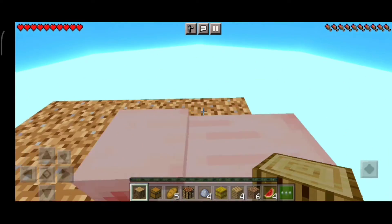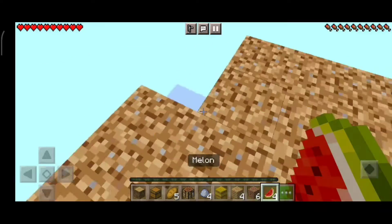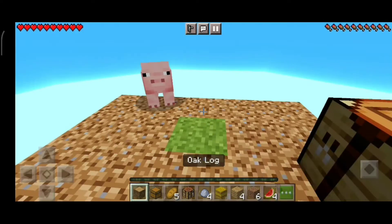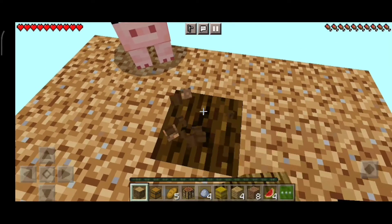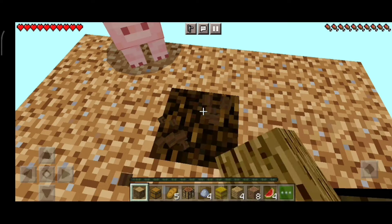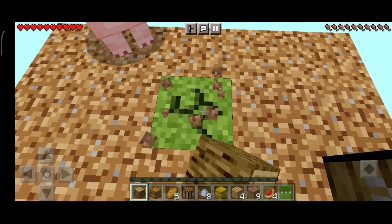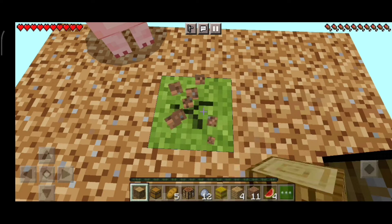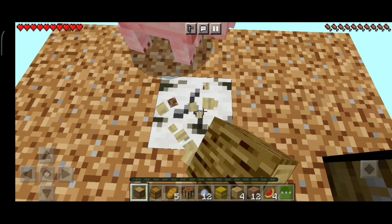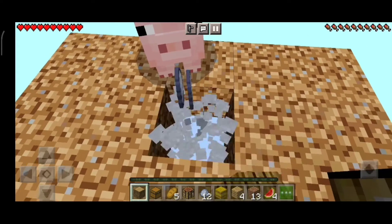Our first mob in this Skyblock survival world is a pig! Don't fall off the cliff — I'm really scared the pig will fall. He is the only one on this island, he's accompanying us so we are not lonely. I suppose zombies and skeletons will spawn at night.